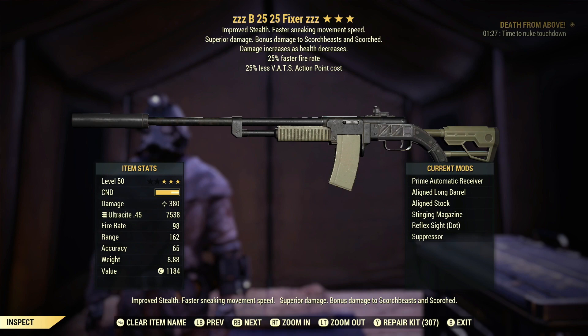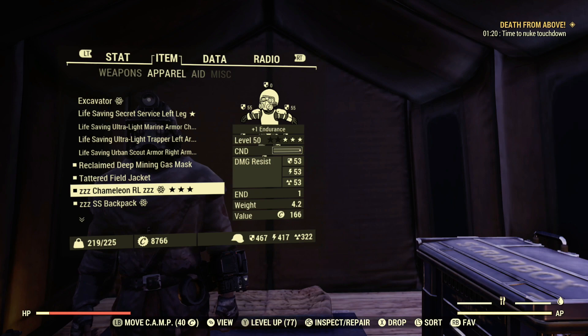First let's talk about the weapon I will be using. This is a bloodied faster fire rate less VATs cost fixer, and it's seriously OP as a bloodied stealth commando weapon — I think it is the best of the best.